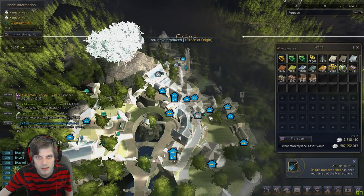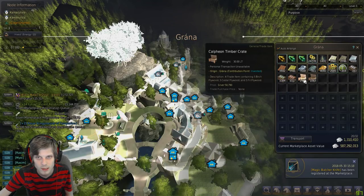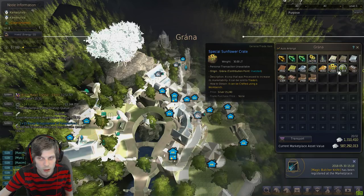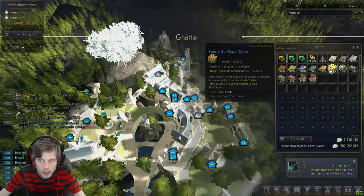For money crates, I do pretty much steel, bronze, and brass — I use Calpheon and Balanos for those. I also do sunflower crates with my farms, but I've stopped doing sunflowers and I'm going to be doing olives instead.